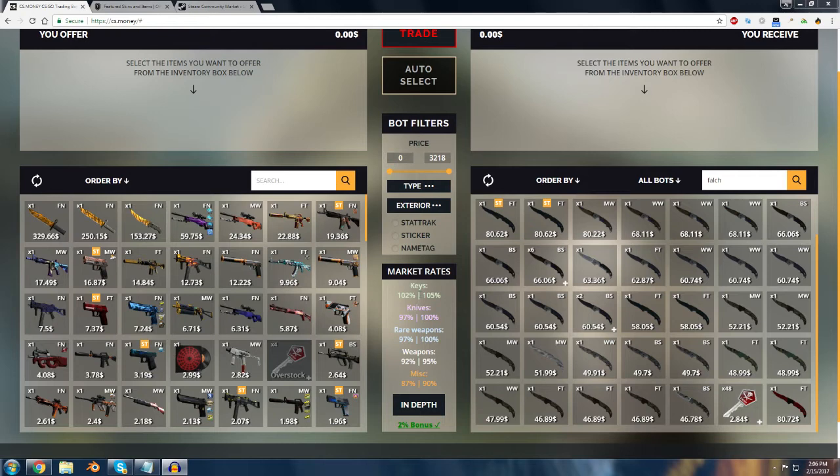We now have $11 worth of keys — these four keys — to put onto this website. Based on the tax and conversion rates here, we'll probably get something around $10.80 or so, just based on the tax that they have and the values that they put on some of their weapons.